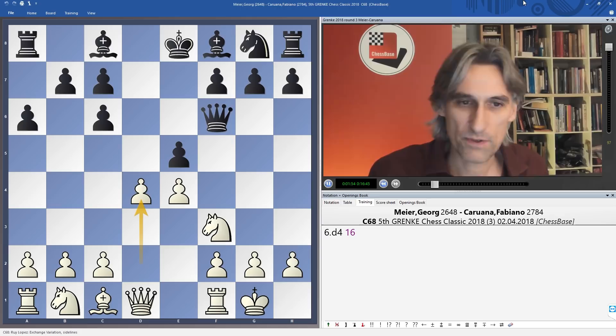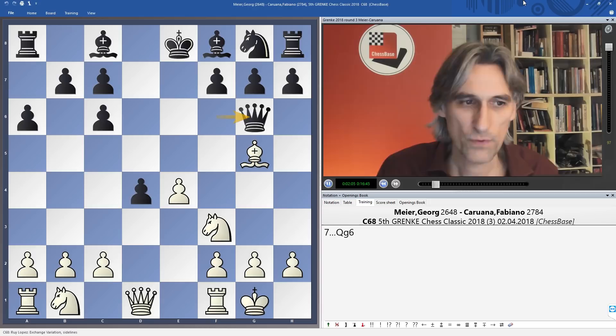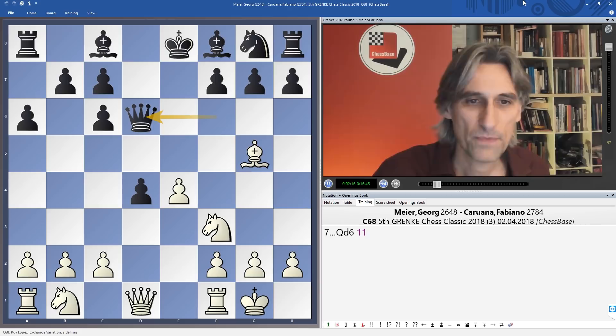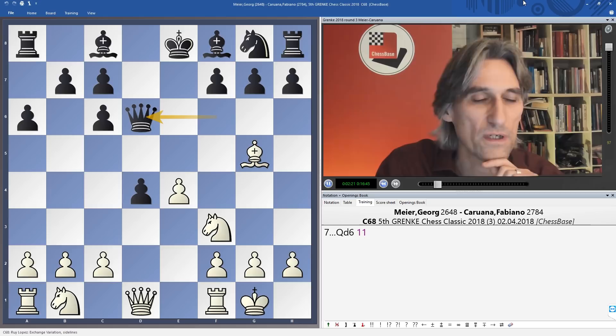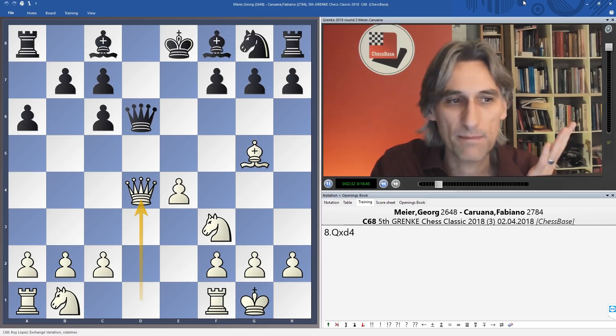Fischer also recommended bishop g5 as an improvement over e5, and stated that after queen g6, queen takes d4, white can get a clear initiative. However, he didn't mention the move queen d6, a clever move played by a few notable players fairly recently including Pavel Eljanov. The idea is that after queen takes d4, this ending doesn't present any difficulties for black at all.